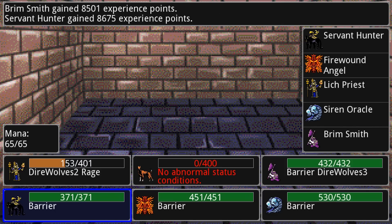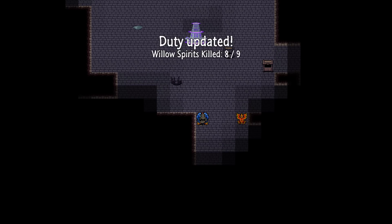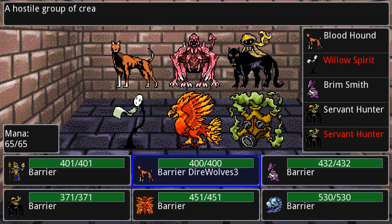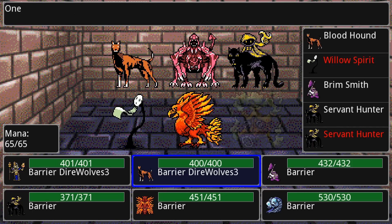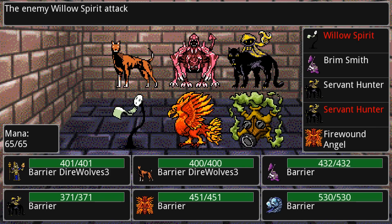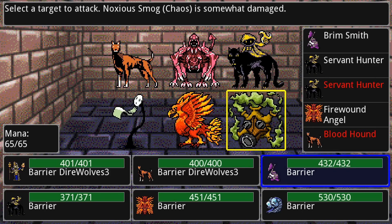Let's see what I get from this battle — bunch of stuff. I still need to kill one more of them. All right, one more battle. What is that — is that a sentient gas mask? I want one. It is a noxious smog. Let's attack it, hopefully not kill it. Ooh, mortal blow — basically a crit. It survived, so I hopefully can try and extract from it. It's somewhat damaged.